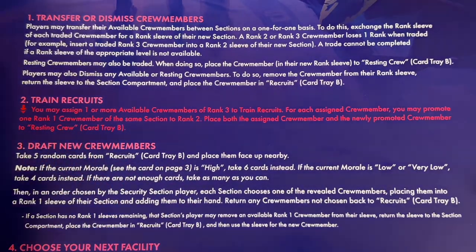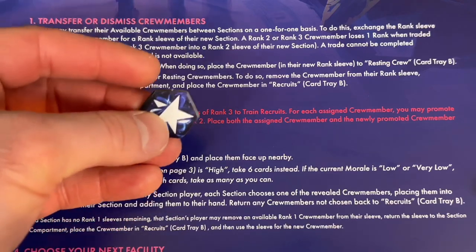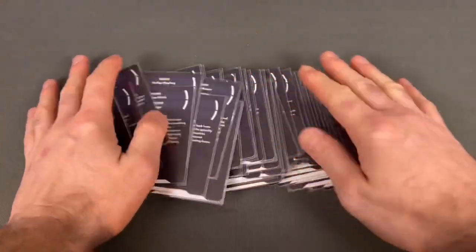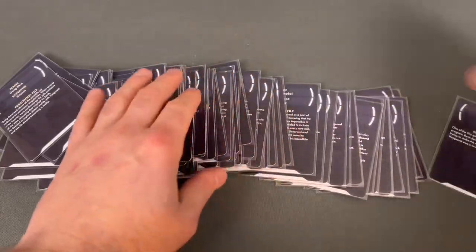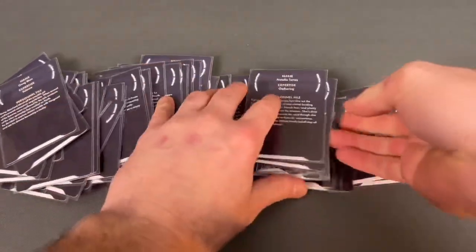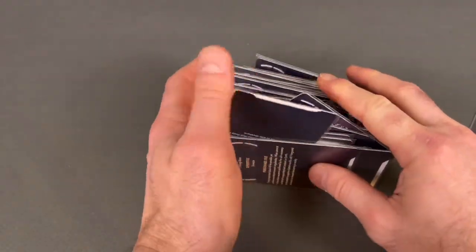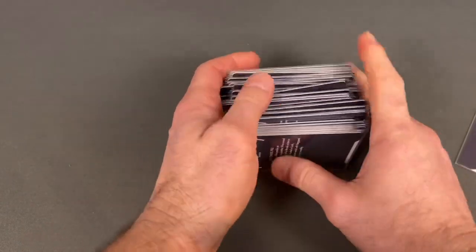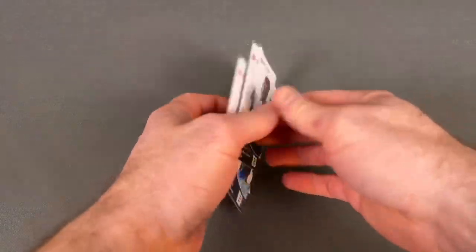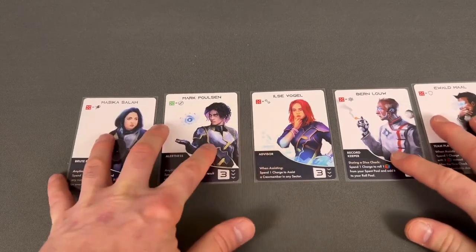There is an astronomical amount of crew member cards. I grab five random recruits. Looking at what we have: mostly red-section cards and one green one. Our first recruit can turn a red success into another symbol and has a brute force ability — spend a charge and discard cards to refresh equal dice. We have Mark Paulson who can spend a charge to ignore the result of a danger die. Another can spend one charge to assist a crew member in any sector.